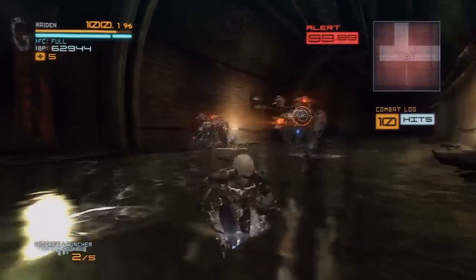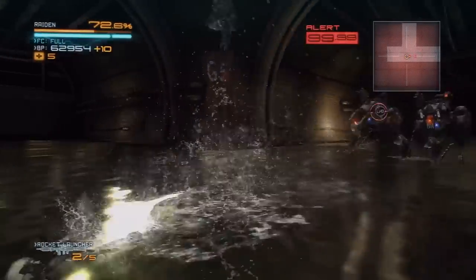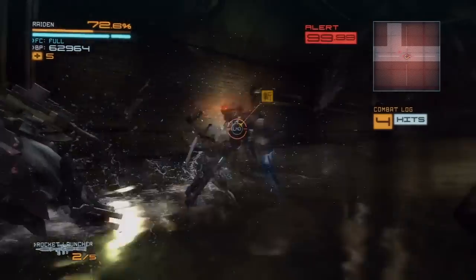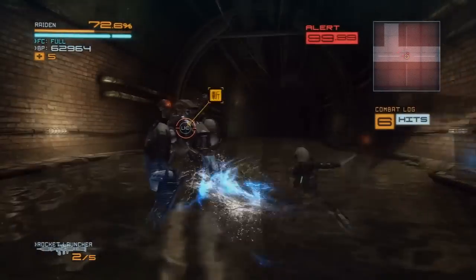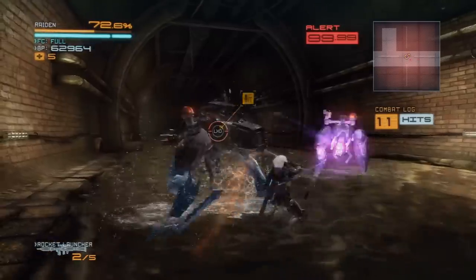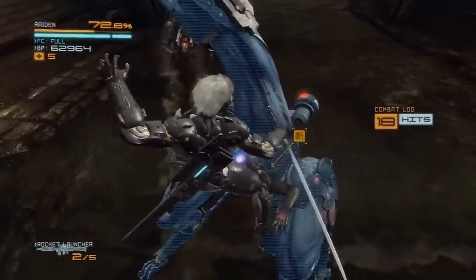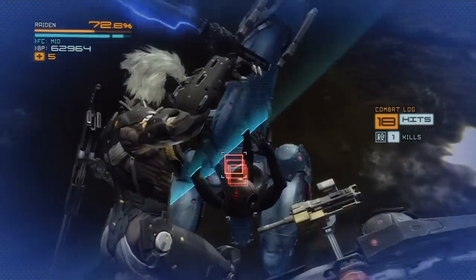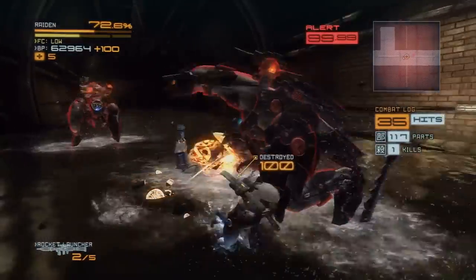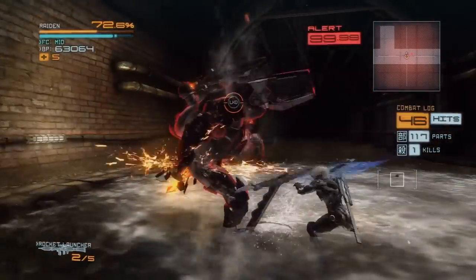These guys are pretty aggressive. You also want to avoid that purple field because that's kind of like an EMP field. They like to come up behind you off-camera and attack you when you can't see them. You don't want to get hit by that purple field they spit out. If you can get a counter once you've damaged their legs, you can take them out pretty easily because they won't be able to jump back afterwards. Then we can just do the finishing blow. Once you finish off one of these things, they get turned red with rage — they do quite a lot of damage, but if you can outlast them they'll eventually get stunned.